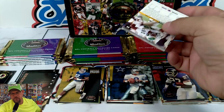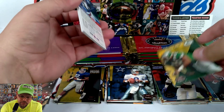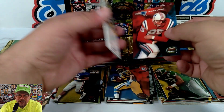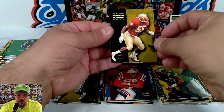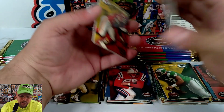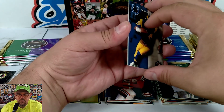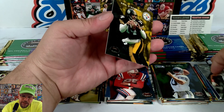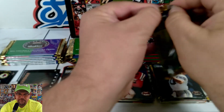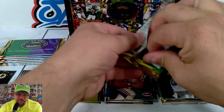Speaking of Hall of Famers — Reggie White! As you can hear there is a little bit of sticking but this type of sticking isn't an issue. Marvin Jones, number four pick out of Florida State. Dan McGwire — yes, Mark McGwire's brother. Derrick Thomas — dude changed how defenses were played. Teams had to game plan just around stopping Derrick Thomas. Tragic end, but man was he a beast.